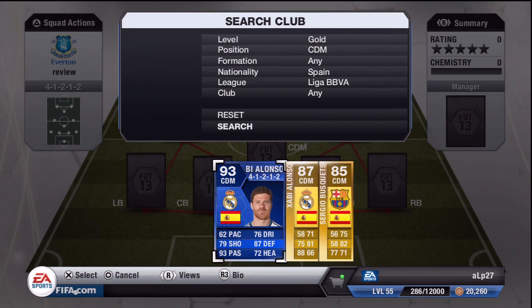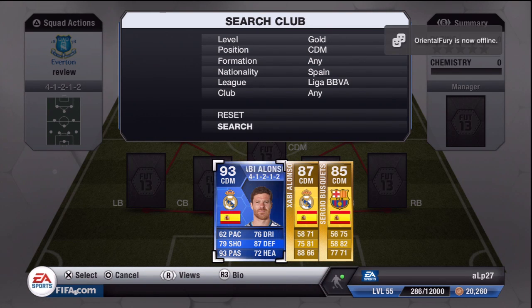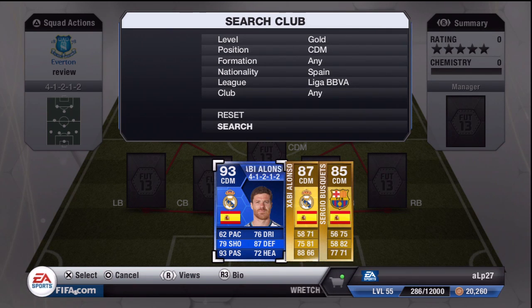As you can see I have his non-informed card sat next to him, exactly the same formation. The big gains on there — massive gains in terms of passing, big gains in terms of dribbling. In fact, plus 6 on the defence, plus 5 on the passing — just really big gains. That is what these Team of the Year cards are all about.